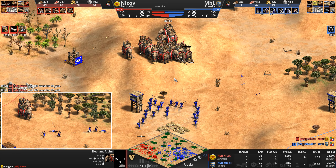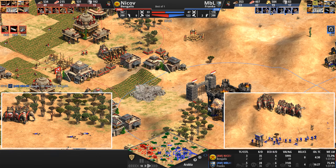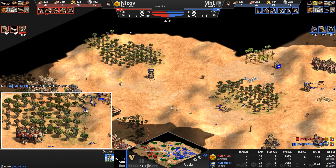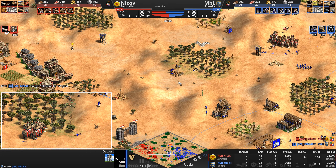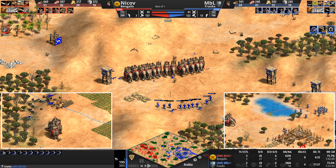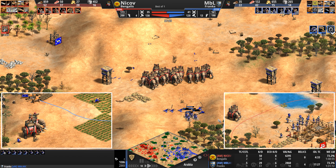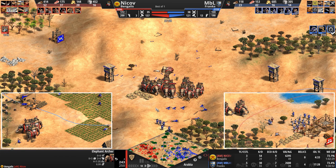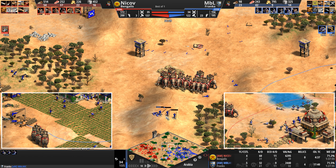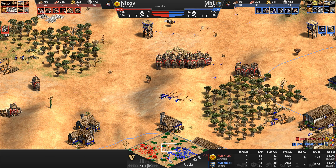I don't know — stay tuned to find out, or fast forward. Actually no, don't fast forward. The Frank's entire forward position with the one exception of the outpost is now completely in shambles — it is gone. He's got Elephant Archers to the north absolutely massacring these skirmishers. You cannot have a one-to-one ratio if you're taking on a unit with 250 HP. Unless you have an attack bonus like a halberdier against cavalry, you should not be taking this fight even with the high ground.